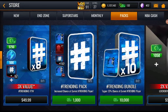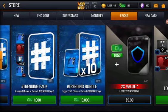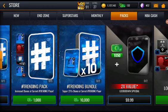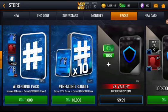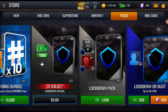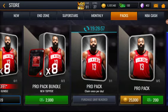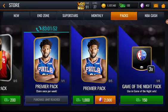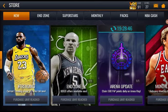For packs they separated every single pack. The trending pack is now dropped — you get a 90-plus overall player, one 82-plus, and one to three trending tokens out of it. The trending bundle gives you a 25% chance at the current hashtag trending player plus 10 trending packs — so that's a pretty awesome deal. It's 1,000 NBA Cash for the actual trending pack and 10,000 for the bundle, which is a pretty good deal when you get 10 trending packs.